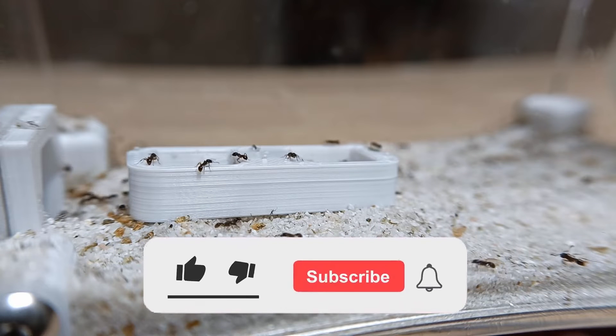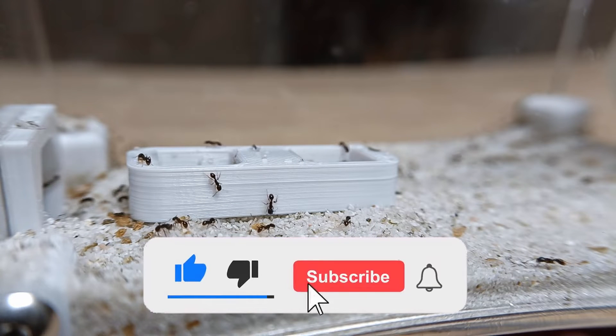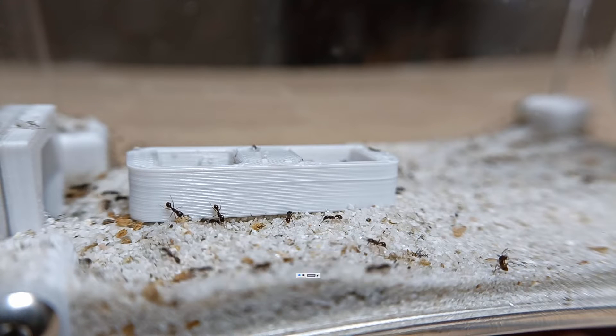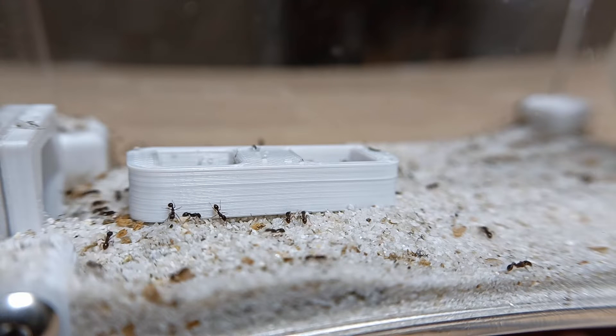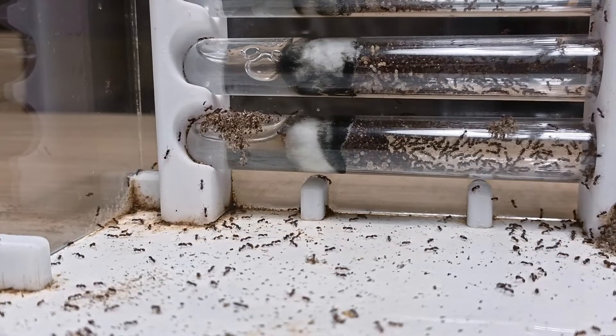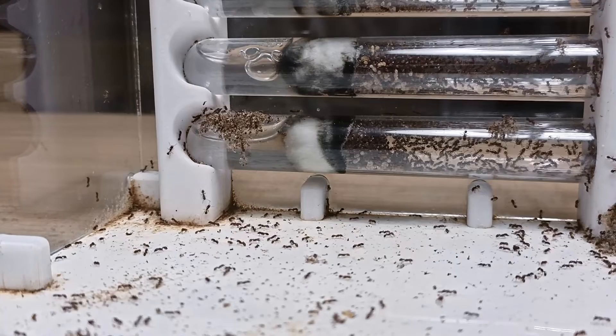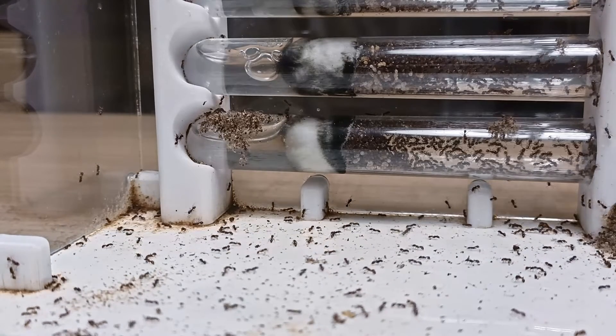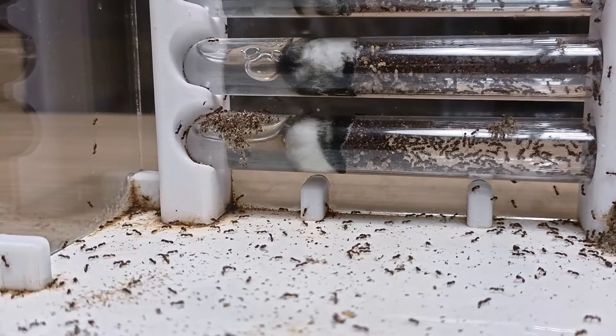Caste systems are a fascinating and complex aspect of ant societies, with each member of the colony fulfilling a specific role and function that is essential for the survival and success of the group. In most ant colonies, there are usually four main castes: queens, males, workers, and major workers. Let's examine in detail the role that each one of them plays in the colony.